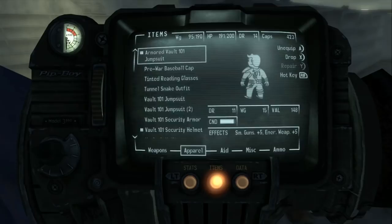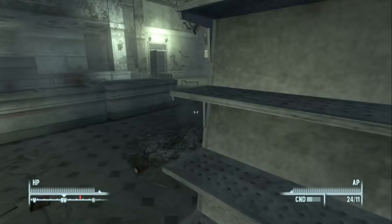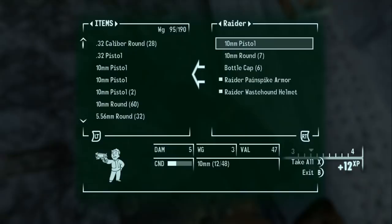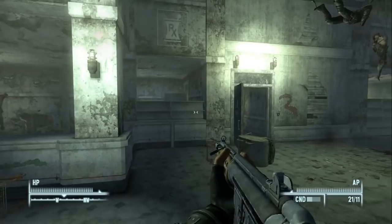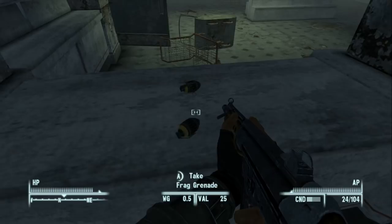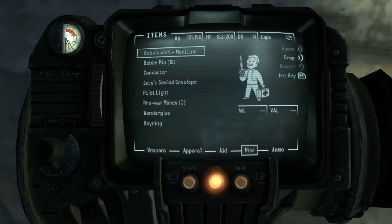With one or two raiders left we engage and clear the room. Now with this assault rifle we can be more liberal with bullets and don't have to rely on VATS with the crappy 10mm pistol. The food should be somewhere near here. We find a whole bunch of 556 rounds, some grenades, and a skill book — Tales of Junk Town Jerky Vendor — which permanently increases Barter by one.